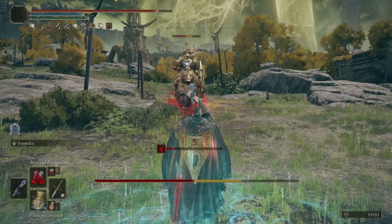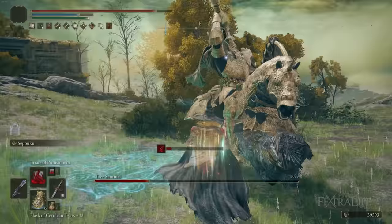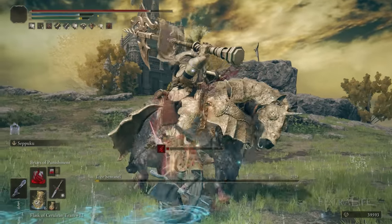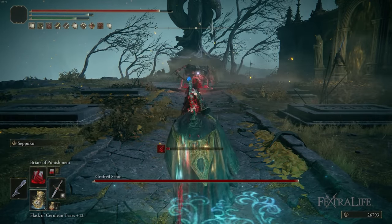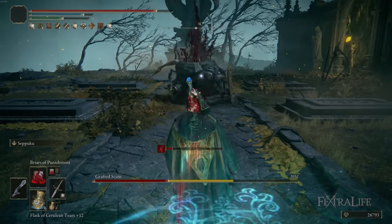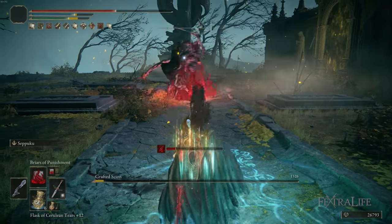In this Elden Ring video, I'm going to be showing you my Sanguine Spellblade build. This is a New Game Plus build that focuses on the use of Aberrant Sorceries — the sorceries that apply the Bleeding status effect. A lot of people have been asking me to make a build revolving around these spells or a Mage build, and I've hybrided it into a melee caster build, which I'll explain in this video.